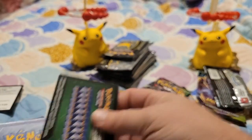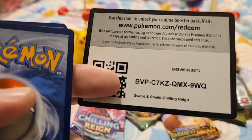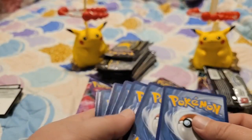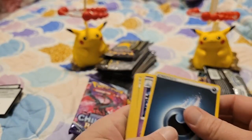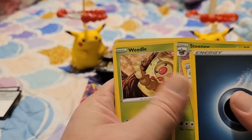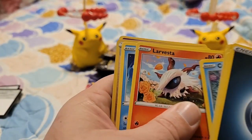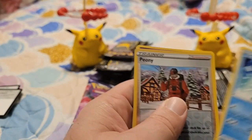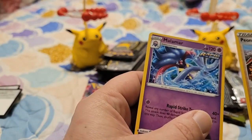Ooh. Too bad, so sad. There's that code card. One, two, three, four. Energy, Hatterene, Galarian, Stunfisk, Weedle, Farfetch'd, Castform, Larvesta, Whimsicott, Peony, and then a non-holo Malamar.